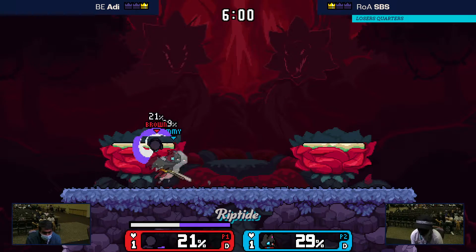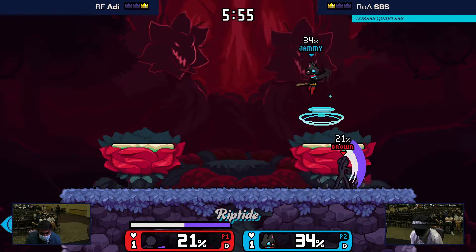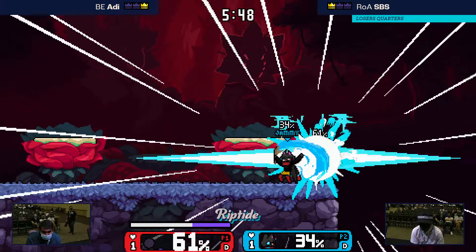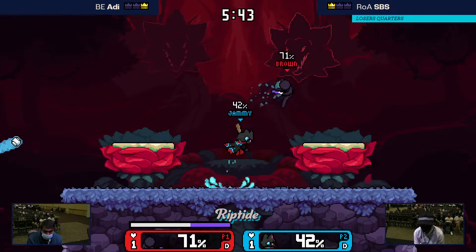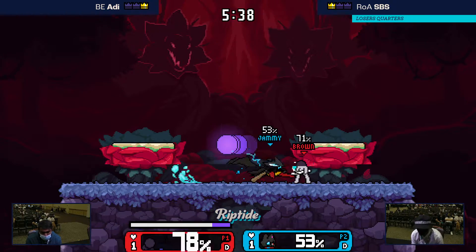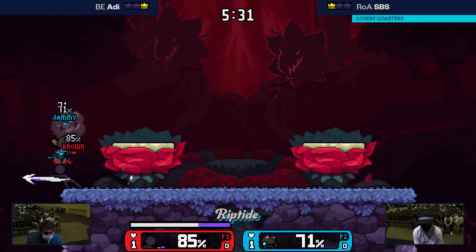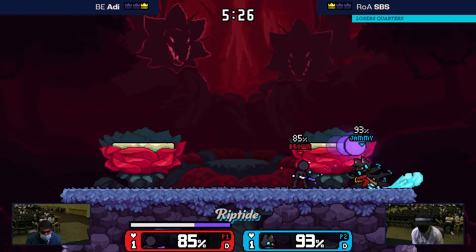That dash attack can go off ledge — it's terrifying. If you do it off of a platform, you go down too, so you get this small dip and then a horizontal boost forward. It's basically like an aerial. And I want to take a moment to appreciate the beautiful subpixeling on Bar's orb — it just makes me happy.